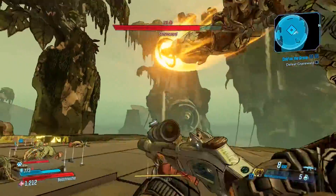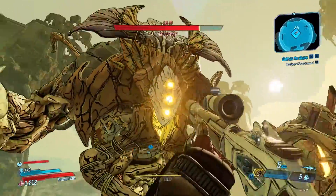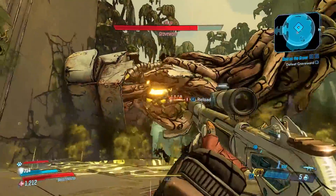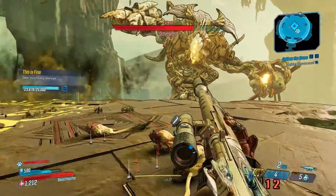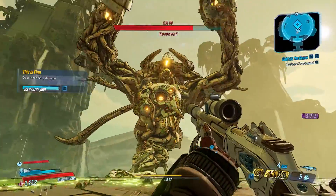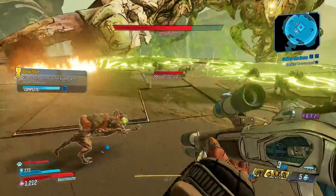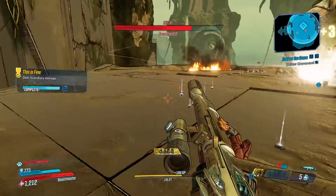I think there are only two opportunities to shoot at an exposed area. One of them is when he's attacking with a left jab or a right jab. The other is when he sort of crouches down — I'm not sure if it's at the 50% mark — then you can shoot his middle eye or whatever it is, and those would also be critical hits.